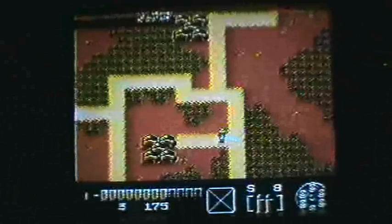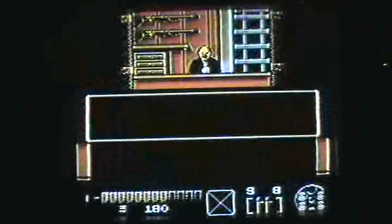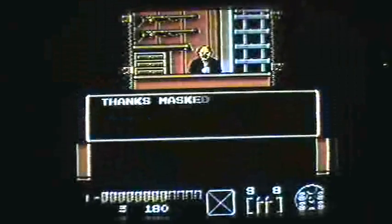Once you've wiped out the enemies in the hideout, miraculously all of the enemies are removed from the map. So back to Dodge City to visit the sheriff. And we now have our letter.